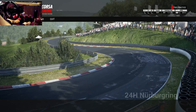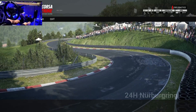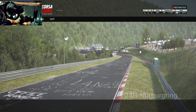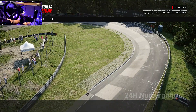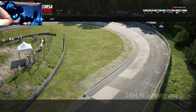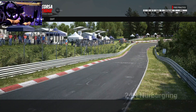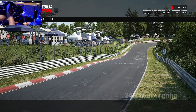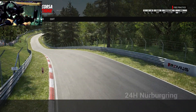Hi guys, welcome back! We're on ACC today testing out the Moza wheel on the Nordschleife in the McLaren 720s. I went into the Moza Pit House software and put it on GT mode for GT cars — 540 degrees of rotation.